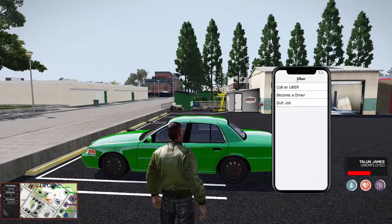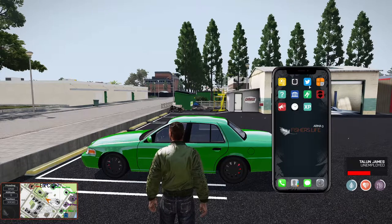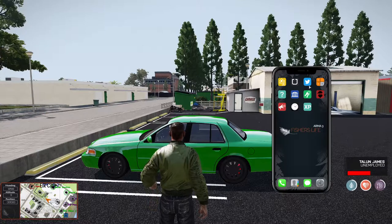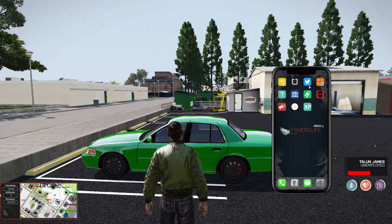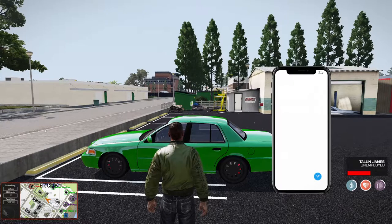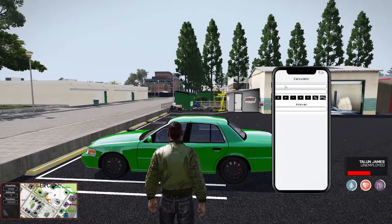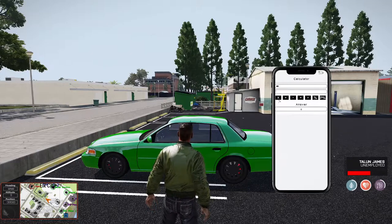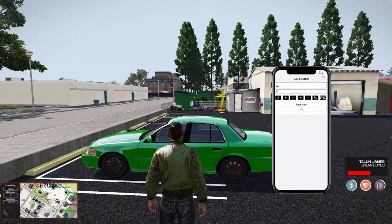The Uber icon is your Uber — you could call an Uber, become an Uber driver, or quit the Uber driver profession. It's a great way to make some money if you're on the island but not actively pursuing a job. The Twitter icon is how you chat in-game — you can see all chat messages appear at the bottom left. Here to the right is the calculator — it's a perfectly functioning calculator, great for doing quick math without pulling out your actual phone.